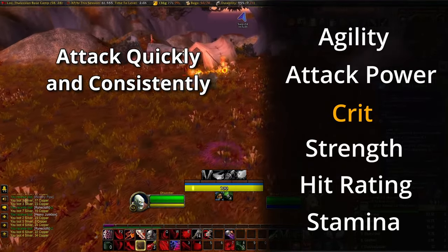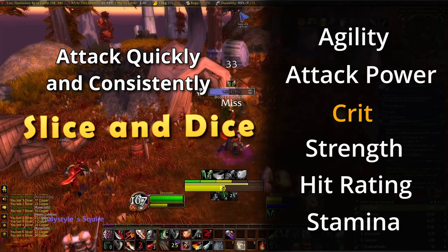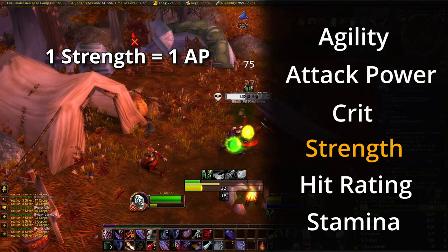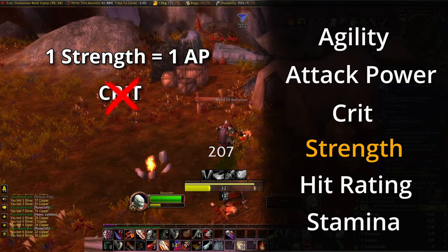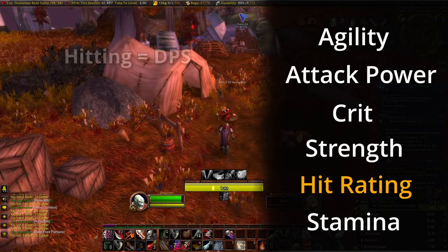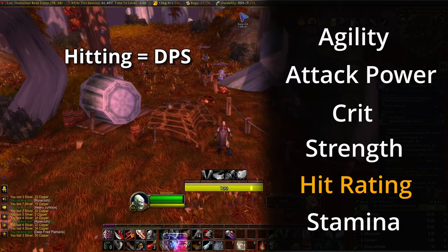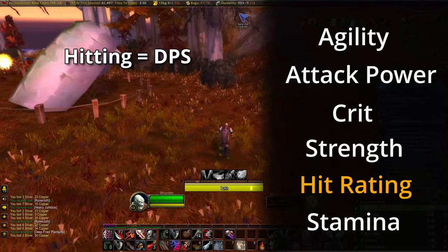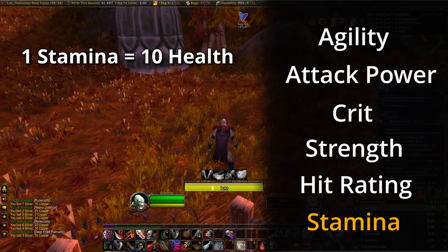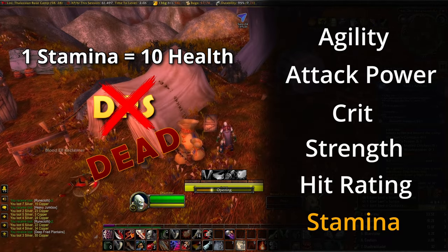Critical Strike is next, as its power lies in the fact that we'll be attacking consistently and quickly due to Slice and Dice, which means more chances to Crit, and more chances to build Combo Points due to Seal Fate. One point of Strength grants one point of Attack Power, but unlike Agility it does not grant Crit, meaning these two can be used interchangeably if necessary, and gear with both Agility and Strength is really good for us. Hit Rating increases your chance to actually hit the target; most gear we get will have some hit rating, so we don't need to actively seek it. Last is Stamina — each point gives us 10 health, which could be considered a DPS increase because it keeps us alive.